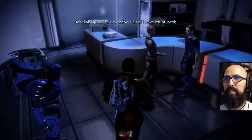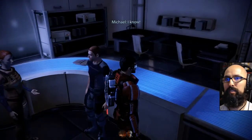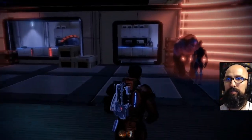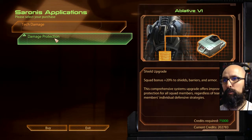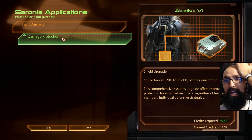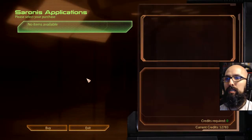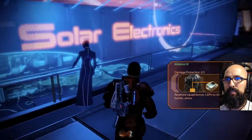I didn't know this arm was like this and this one was like this. Whatever, let's just go. He's all I have left of Jacob. I just want to protect him. I'm not being irrational, Michael. He's a way nicer guy now. So attack damage and damage protection, squad bonus — 20% shields and barriers and armor, 30% tech powers. I want both. That right there is 150. Let's pretend we didn't spend that money.